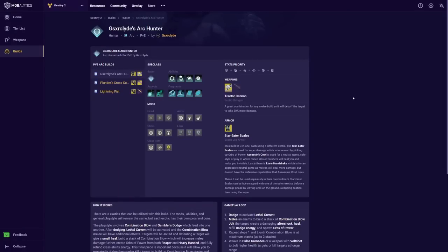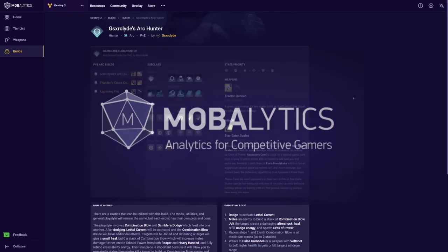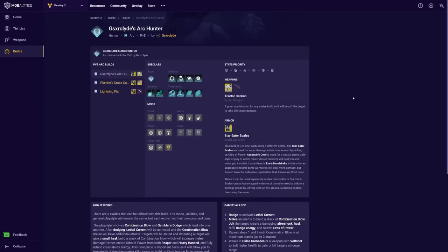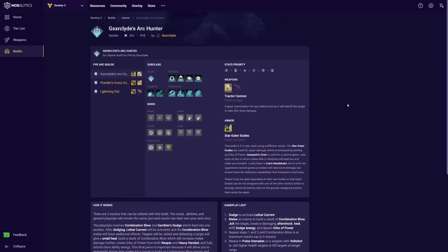I want to give a quick shout out to today's sponsor, Mobilytics. You can head on over to Mobilytics — click the link in the description down below — and it explains my whole Arc Hunter build. It explains how it works, the gameplay loop, what exotics to run, what mods and armor. There are multiple builds on the website you can check out as well. Thanks again for sponsoring today's video.